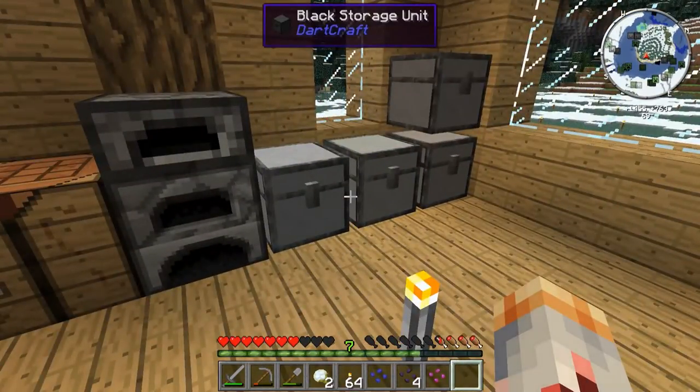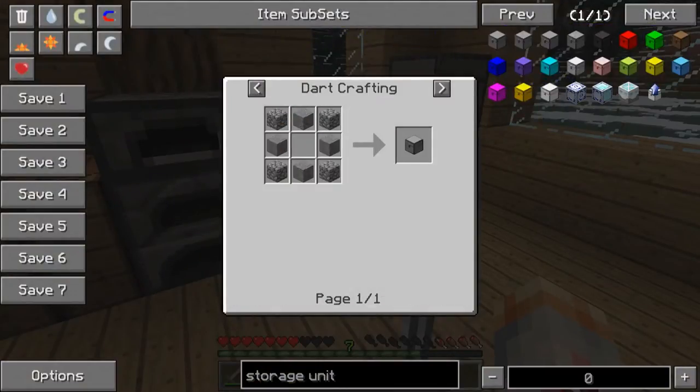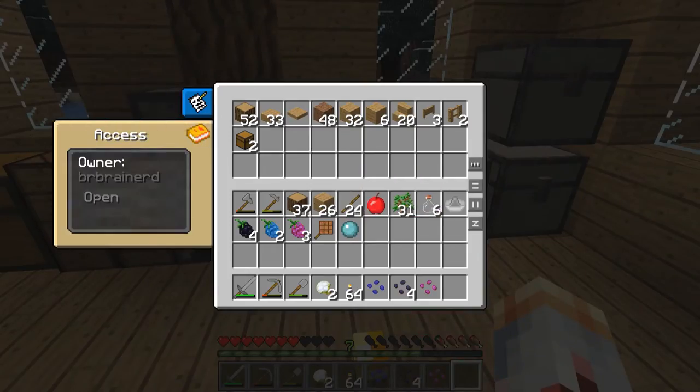First up are these fancy-smanchy new storage units from Dartcraft. They're basic chests, but they don't require any wood, as you can see from the recipe. So if you've got more cobble lying around than wood — and you're likely to — they can be a good early game option. They're linked to the player that places them. If you click on that button where it says Open, you can change the access rights to the chest, meaning you can lock it. This can actually be kind of a big deal on servers — most people will want to set aside a few items for themselves, even when you're playing with your closest friends, and this is one of the few early game ways of doing that.